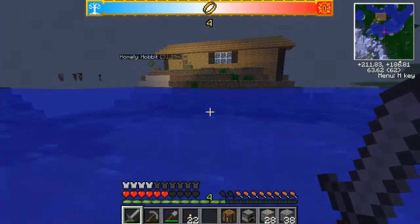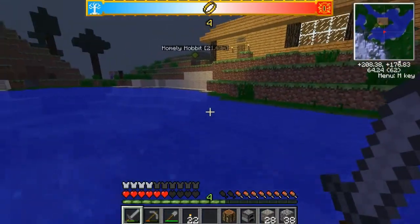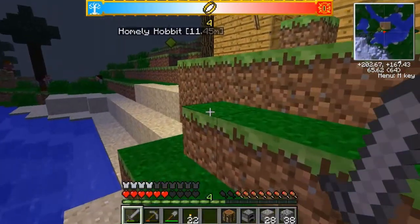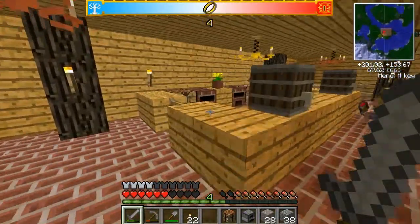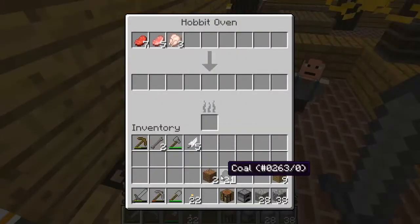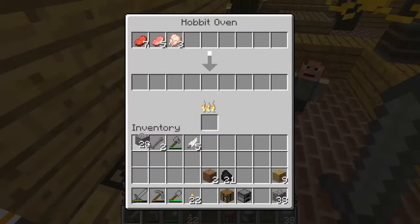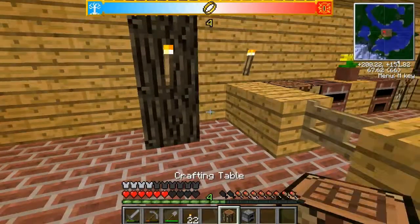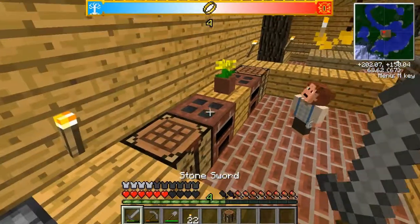Here we are at the Homely Hobbit. Currently we're going to hide here. I knew we would find a use for this place. Let's grab one of those hobbit ovens and toss everything in. You can toss everything in there — can you toss ores? No, you can't put ores in. That sucks. But actually I can probably just put my ores in a regular furnace right here, smelt those while I'm smelting my food.